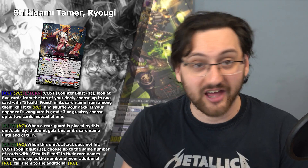Ryogi also has two more effects. The first is: on the vanguard circle, when a rearguard is placed by this unit's ability, that unit gets this unit's card name until end of turn. This connects to what we saw with the grade 2 — it powers all units sharing the vanguard's name. Since Ryogi can superior call 1 or 2 units with its first effect, those units share the vanguard name, fulfilling the condition for a lot of power. This also works with other cards that interact with having multiple same-name units on field.